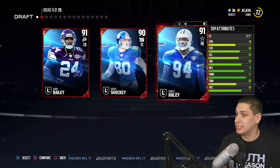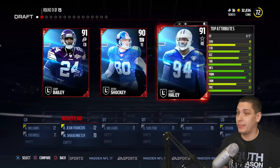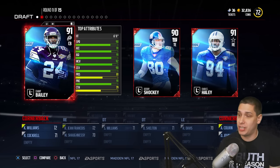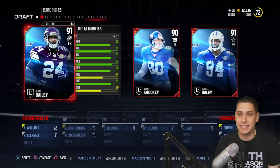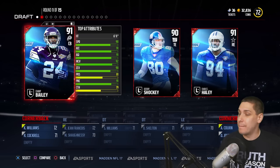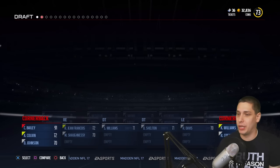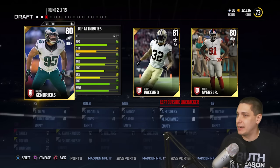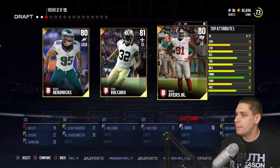I love Charles Haley as well. He's got such great power move — I could consider him because defensive line is really quite important in this game, especially in draft champions where you go up against offensive linemen that aren't very good. You can kind of move Haley around, match him up against somebody that's not very good, and just wreak havoc in the backfield on passing downs. But Champ Bailey I think is maybe the best legend in the game right now, so I'm going to go with him.